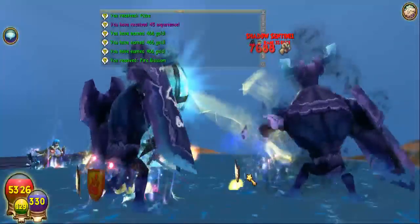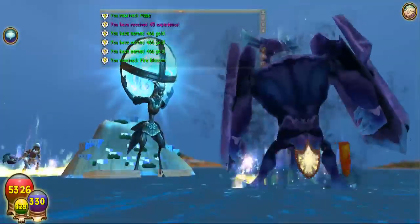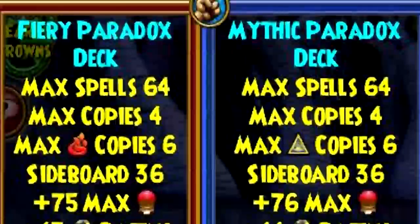If you happen to find yourself getting tier 2 drops and you don't know whether it's tier 1 or tier 2, all you have to do is look at the name — if it says Paradox, it's tier 1.